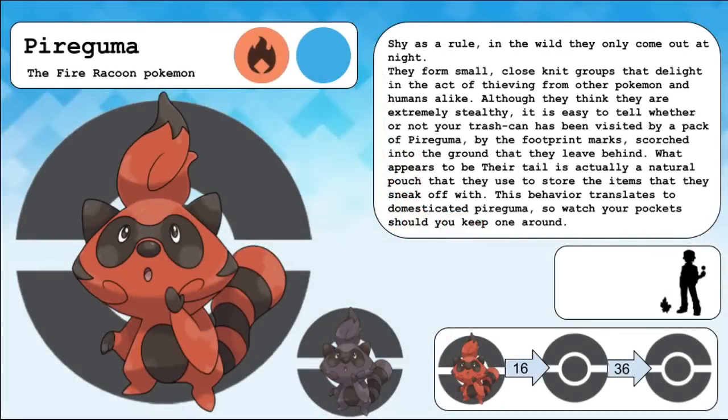Pyraguma, the fire raccoon Pokemon. Shy as a rule, in the wild they only come out at night. They form small close-knit groups that delight in the act of thieving from other Pokemon and humans alike. Although they think they are extremely stealthy, it is easy to tell whether or not your trash can has been visited by a pack of Pyraguma by the footprint marks scorched into the ground that they leave behind. What appears to be their tail is actually a natural pouch that they use to store the items they sneak off with. This behavior translates to domesticated Pyraguma, so watch your pockets should you keep one around.